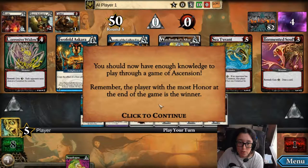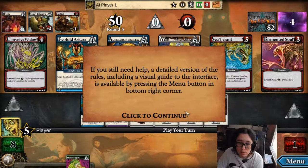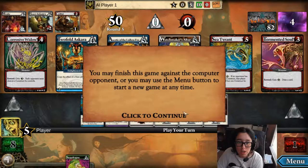You should now have enough knowledge to play through a game of Ascension. Remember, the player with the most honor at the end of the game is the winner. If you still need help, a detailed version of the rules, including a visual guide to the interface, is available by pressing the menu button. You may finish the game against the computer or use the menu button to start a new game at any time.